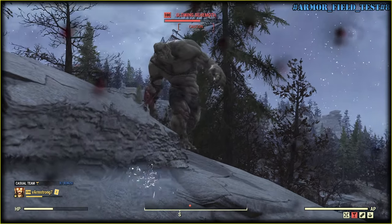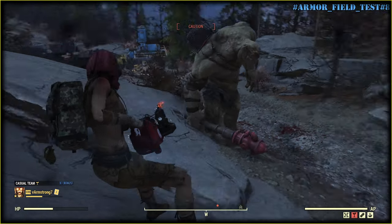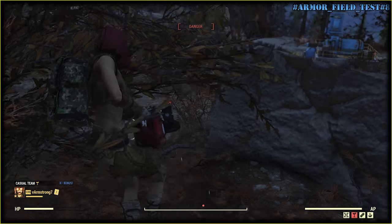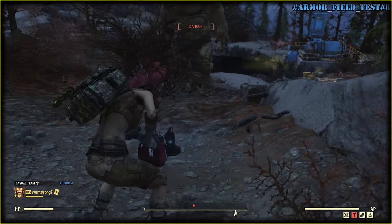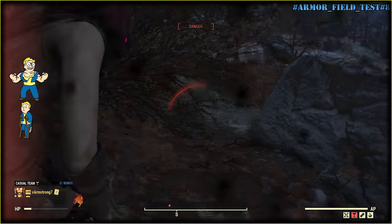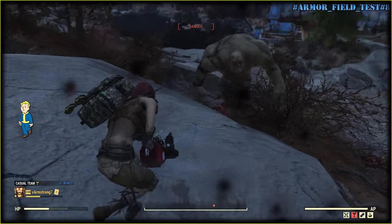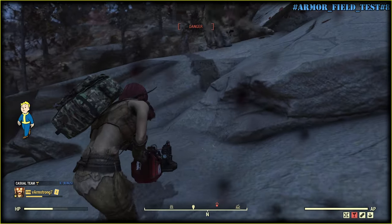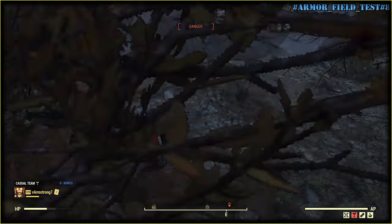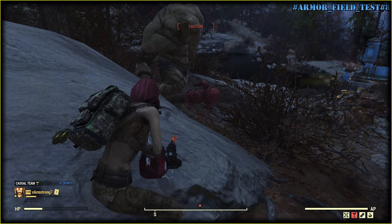Look, you see — caution. Let's try without chameleon. Danger. Chameleon is not super helpful either. If an enemy sees you, it's kind of hard to remove the danger status. The closer they are, the less chance to escape, and of course you cannot keep yourself in one place if you are being attacked.